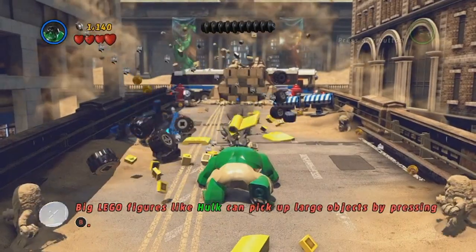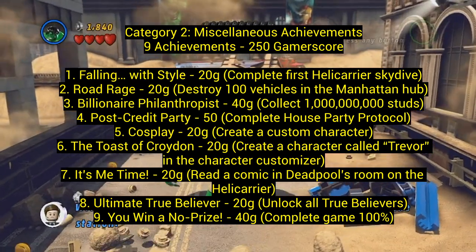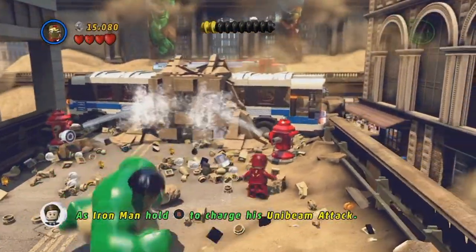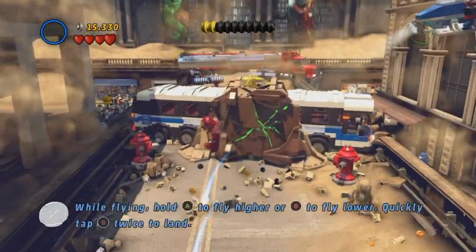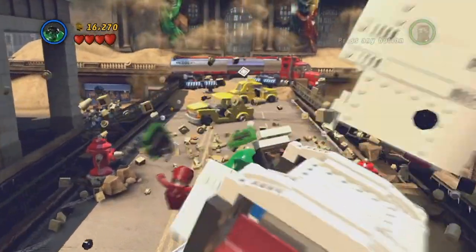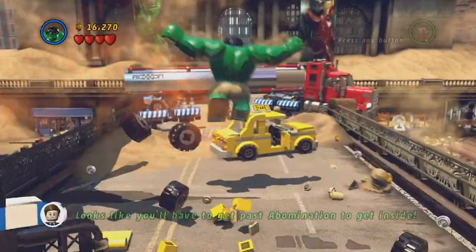Number three: Billionaire Philanthropist — collect one billion studs. Doing this is not easy unless you have red bricks. When you get red bricks, they give you special approved cheats. If you get the times-two cheat, every stud doubles. If you also get the times-four brick, everything becomes times two times four — so times eight total. If you also get a times-eight brick, you see what happens. So eventually it's super easy to get one billion. If you can get the red bricks sooner rather than later, you'll get that no problem.